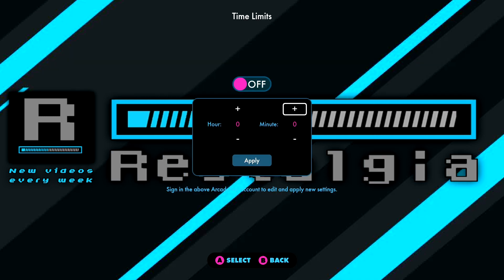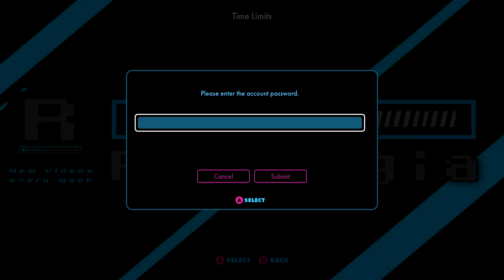We've got a new daily quota feature. Essentially you're just going to shoot on over to your settings section and this gives you the ability to set a specific time limit. So if you've got a child who wants to play and you want to say no more than 30 minutes, you can go ahead and set that. Enter in your account password and it will allow that person to play for 30 minutes, then lock down the cabinet, and you'll need the password again to open it back up.